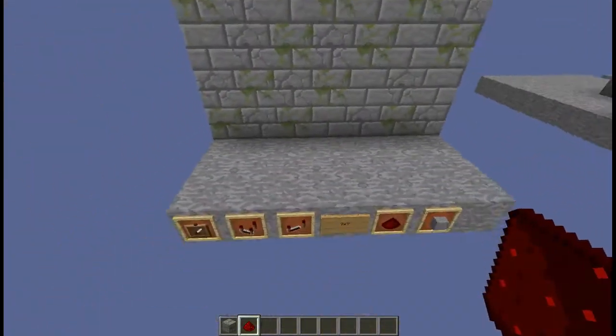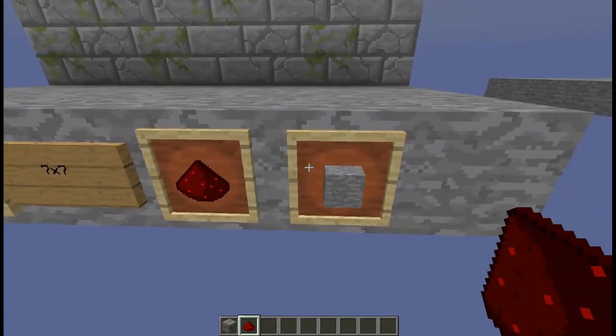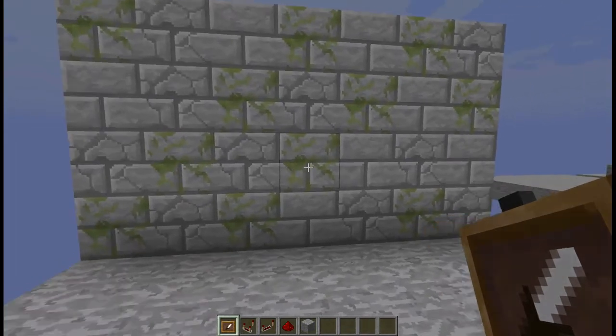All you're going to need for materials is a 7 by 7 area, an item frame, a comparator, a repeater, redstone dust, and a block of your choice. Step one: place the item frame.